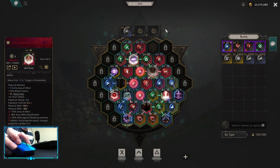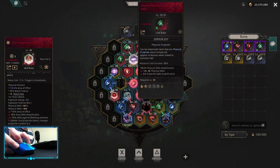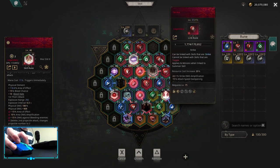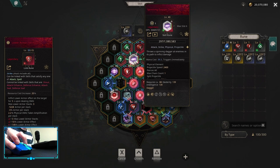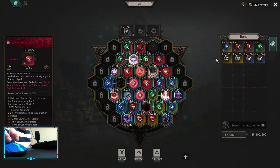On the Link Runes there are not that many changes. I'm still using Confidence, Quick Attack — the main changes amplify physical projectile damage, which is much better. Then Find Weakness on Thorn Explosion are the main changes: Strike, Mana Storm, and Lower Armor. Lower Armor is actually really good because it's a debuff on NPC — whenever you debuff with Lower Armor it also increases the damage of the Spinning Dagger. So this is a nice damage and utility rune.